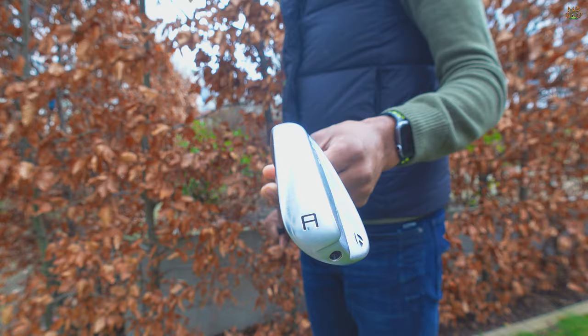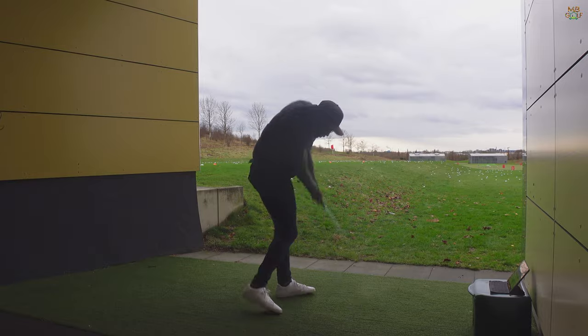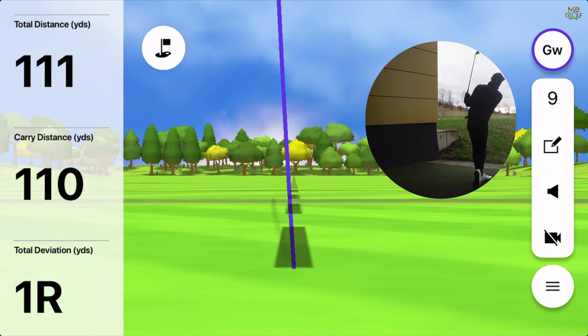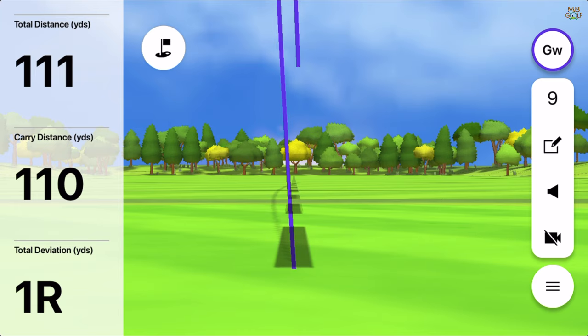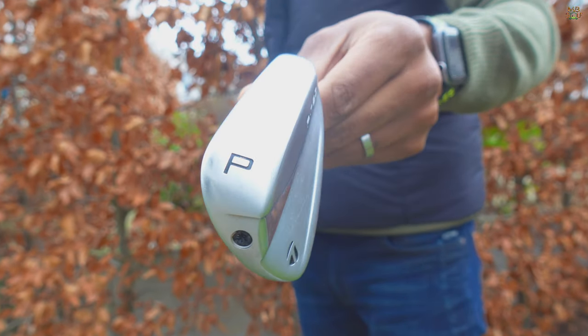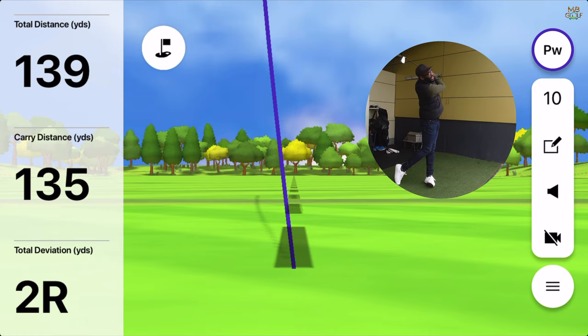Next is my gap wedge — this should be going about 110. It's about 115; I hit that really good. So 110 it is. Pitching wedge should be about 125.